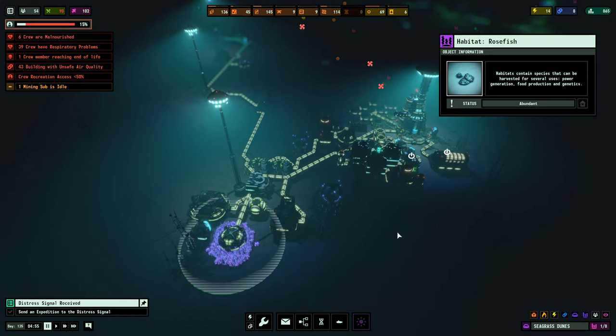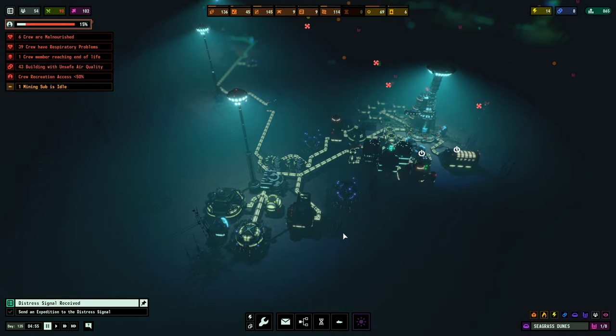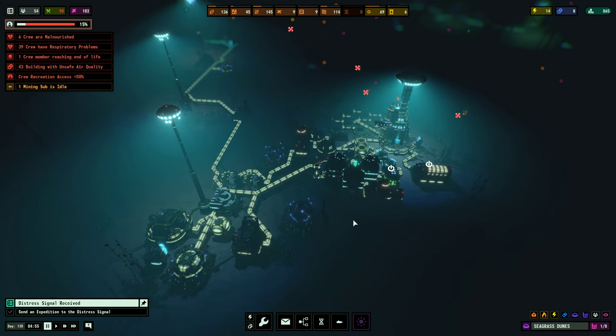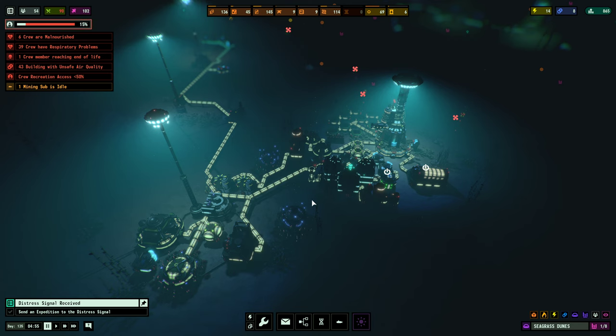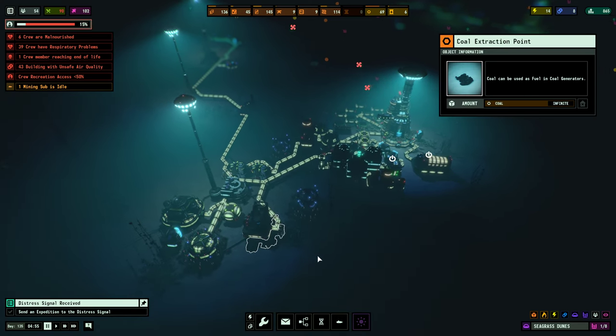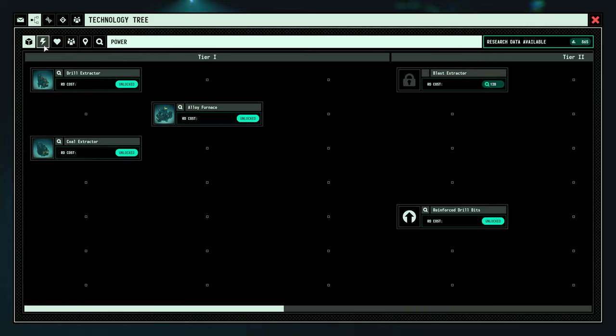My first light tower in this game went down covering three habitats — all abundant habitats. Once I had those habitats secured, I started thinking about what tech to focus on in early game. With two light towers and a balanced income of resources, though resources are limited, the first things you want to research are in the resources and power categories.